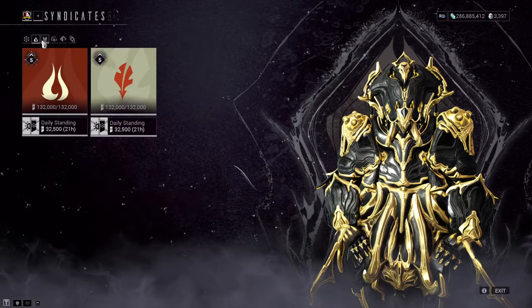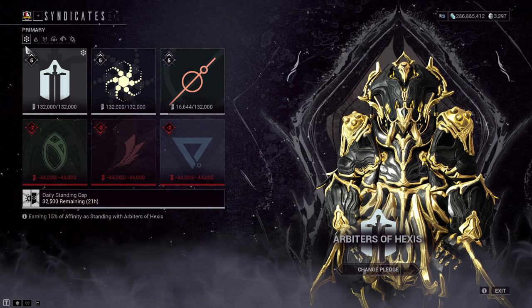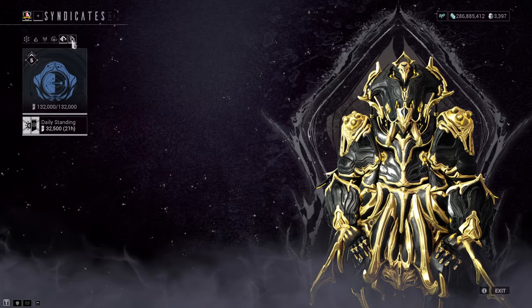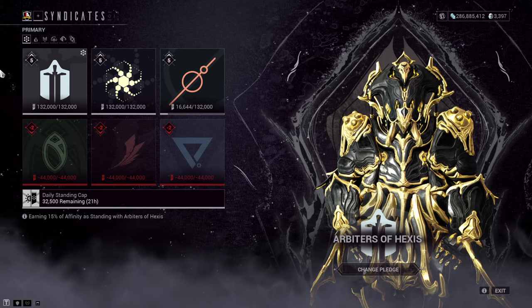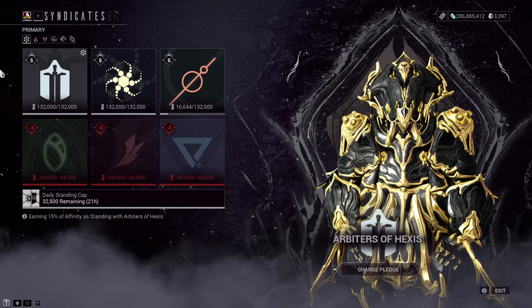There will be a brand new syndicate within the Entrati Labs called the Cavia. We'll be progressing and unlocking rewards over time with them, and they are hiding who the NPC is — we're not entirely sure who we're going to be trading with just yet. If I had to guess, it would be Loid. What's your guess?